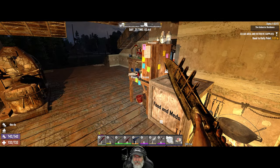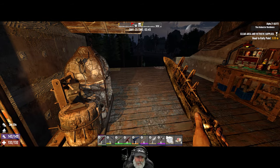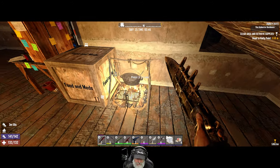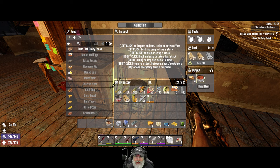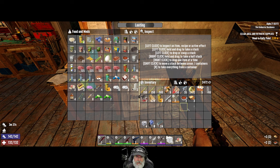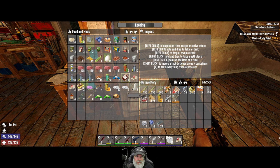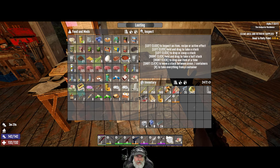Welcome back everybody to Seven Days to Die Alpha 21 Experimental. I am Old Guy Gaming and in this episode we are going to hopefully get our cement mixer and do our first tier three quest. I have been making shepherd's pie and hobo stew — ten more hobo stews to go — and I have enough ingredients to make our very first tuna fish gravy toast. We'll grab those out and throw them in, giving us eight hobo stew plus ten more cooking up. We'll take the hobo stew with us since it doubles as food and healing.